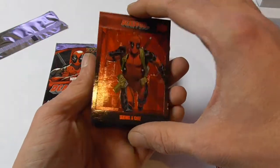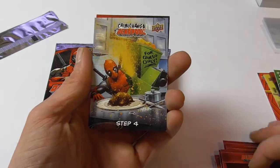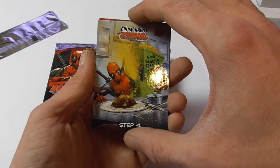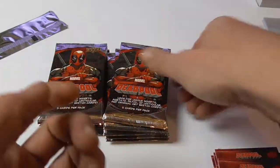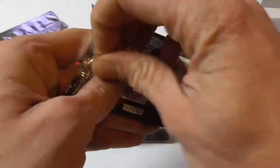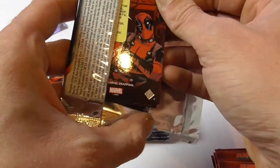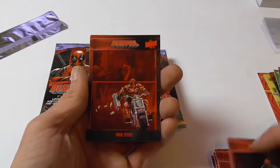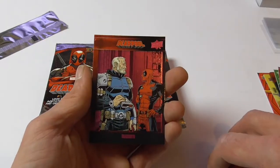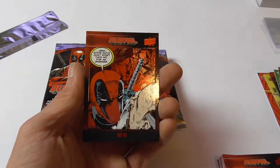Hopefully I can get maybe one sketch out of one box, but the odds are a bit hard to find out. Deadpool chimichanga step 4 — because they don't tell you what the odds for each of the chase cards are; they only tell you that you can find three of the rarer ones per box. And here we have a purple parallel — these are one per box.